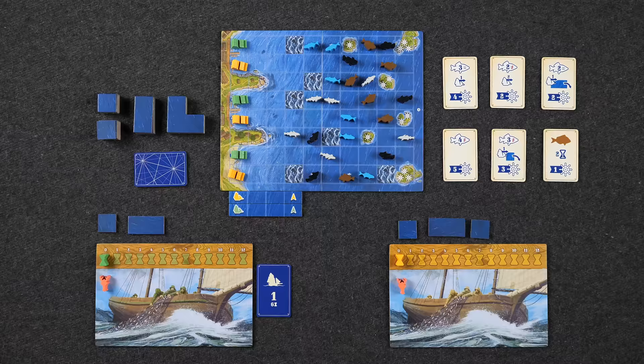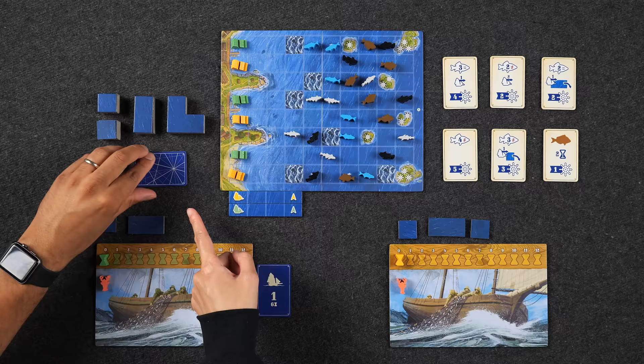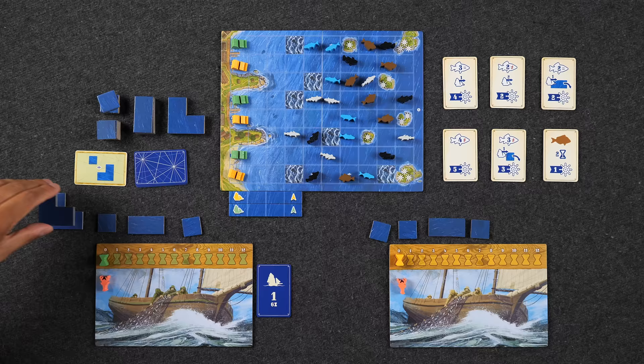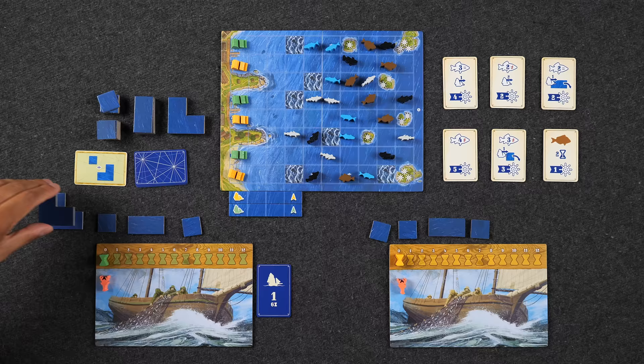The game is played over six rounds, and each round has four phases. The first phase is flipping over the topmost star chart card. This card tells us what type of tiles we take from the supply that round. So you get one each and then an L-shaped tile as well.